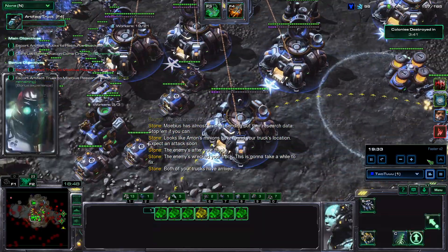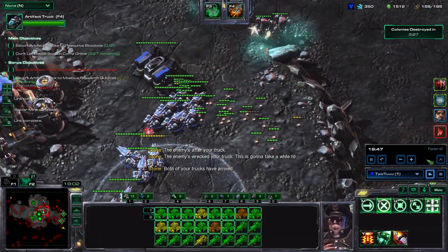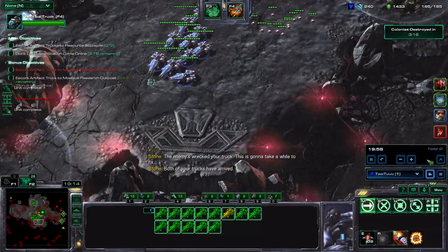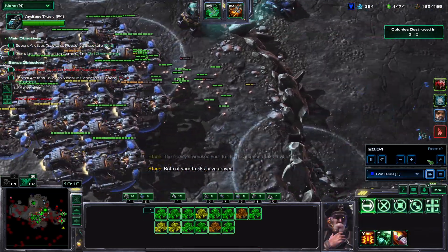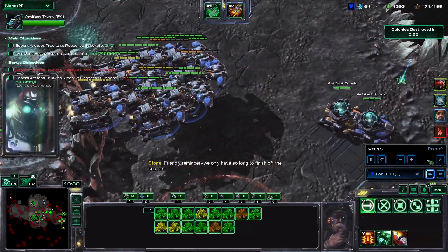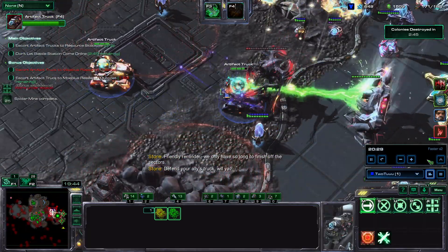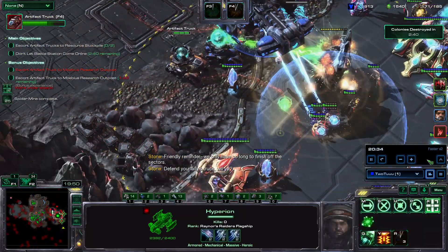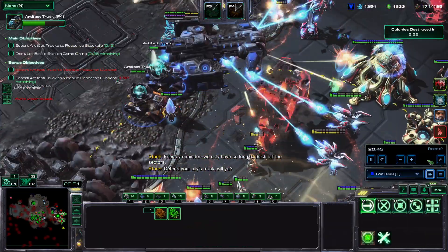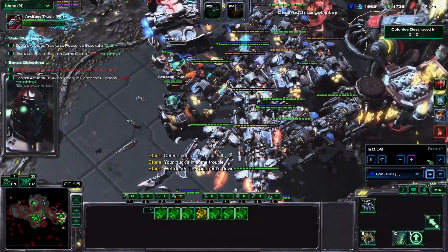I think because the truck wave coincided with the attack wave, there weren't any heroes that spawned — that was actually very fortunate. So we're going to mine up the bottom in preparation for the 21-minute wave. In the meantime, I have 3 minutes to push, so we're going to push. We use both call downs here. I want to make sure all the DTs are dead — I know there are 4 DTs and I want to make sure they're dead. Teleport, shoot down the constructs.